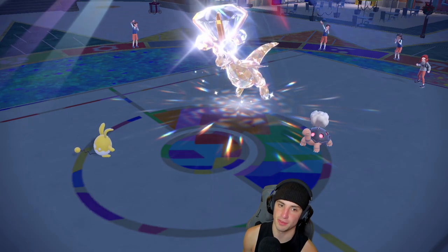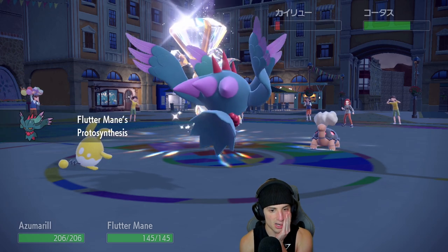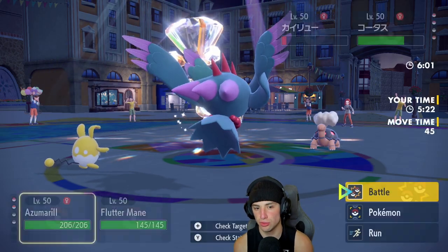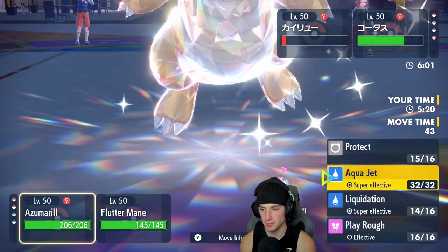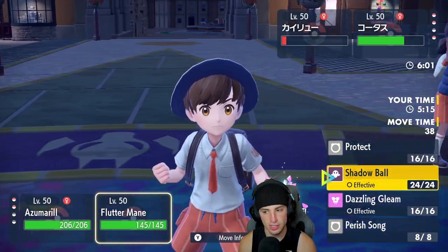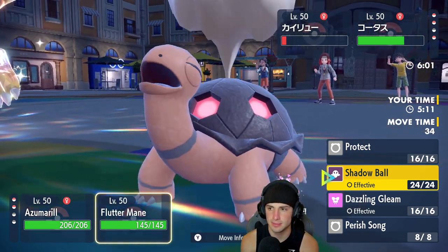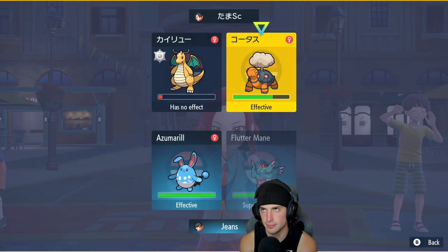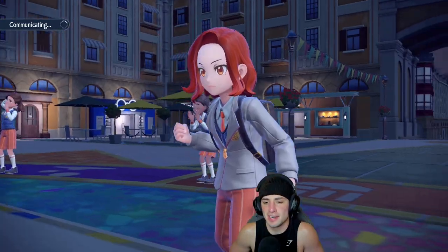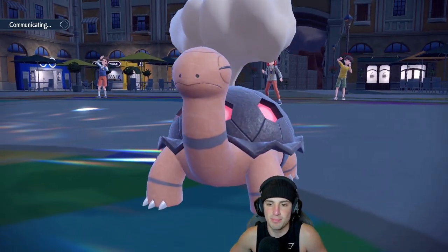Now I bring out Fluttermane as our final Pokemon. This is actually a really good match — we still have Terastallization. I feel like I just Aqua Jet to finish off the Torkoal and then Terastallize. But I kind of think we stay our typing and save it for now — Terastallization doesn't really benefit us right now. We want to keep the Water typing on Azumarill.